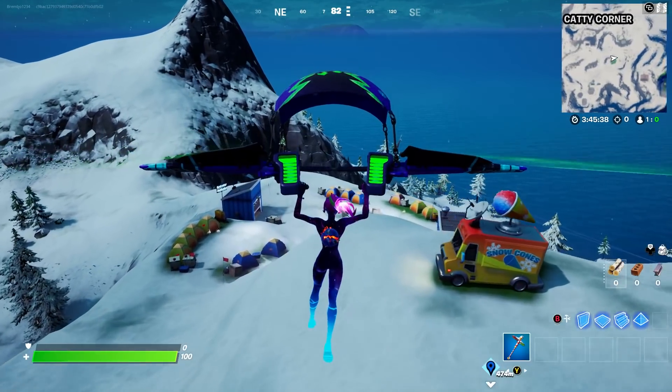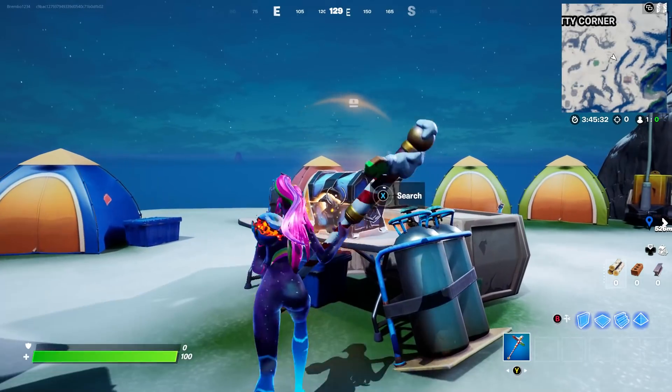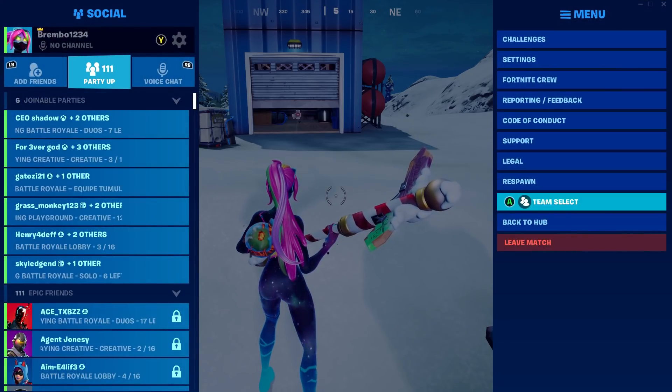You're going to want to drop to this Snowmando Outpost and open a total of five chests. Then we'll go back to the hub and I will take you to the final Snowmando Outpost.